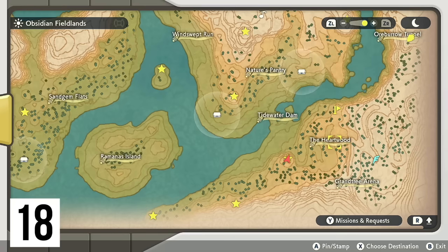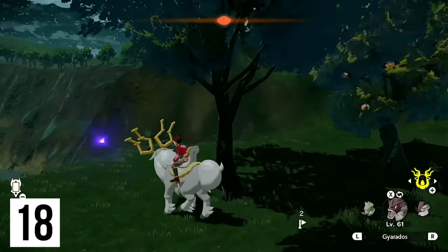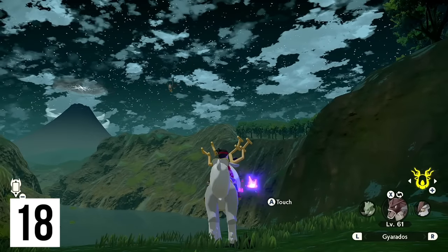From here we're making our way to the northern part of the Heartwood, right overlooking a cliff — you can fall off to your death, so be careful. Right at this location right by where Staraptor is hanging out.